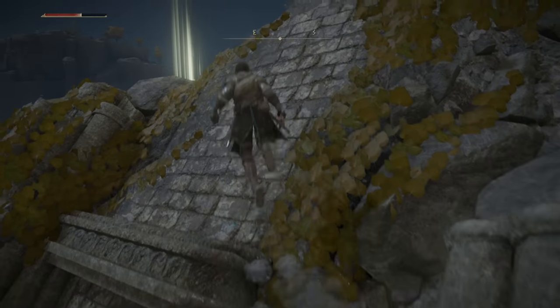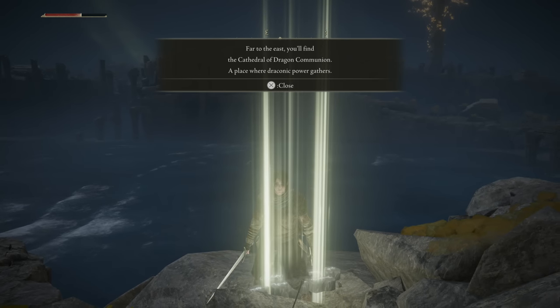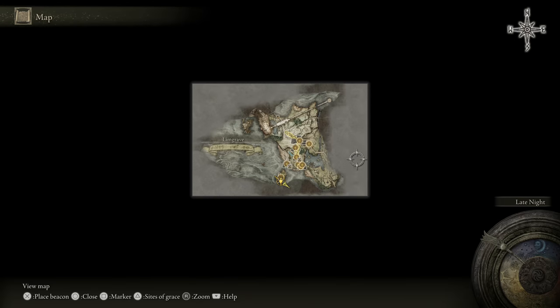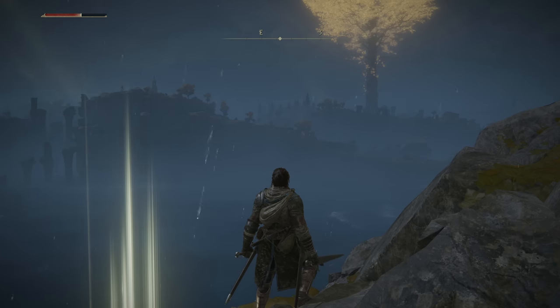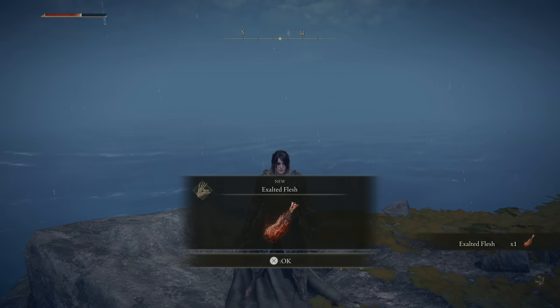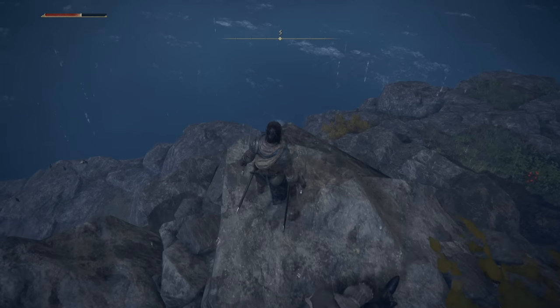Now we're going to hop up here and Skyrim our way up to the top of this pillar. Over here we have a developer message: 'Far to the east you'll find the Cathedral of Dragon Communion — a place where draconic power gathers.' As I mentioned, there is another cathedral due east from here. Before we hop down from this rubble, make sure we head over to this shiny because we get our very first Exalted Flesh. This is something we're going to be crafting and using quite a lot, because Exalted Flesh is a consumable that gives you an extra 20% physical damage against enemies for 30 seconds — physical damage only, not across the board.